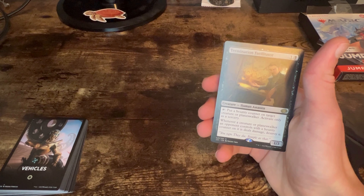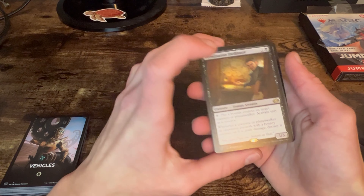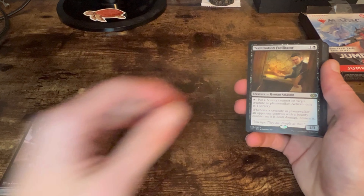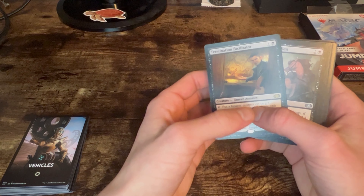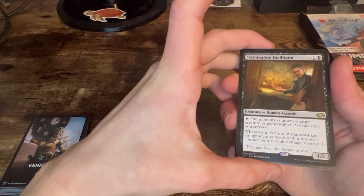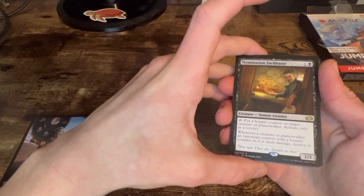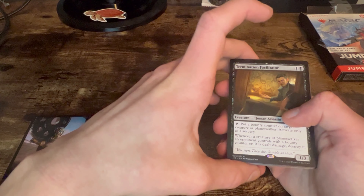In the black pack we do not get a mythic. I don't know if each pack contains the same cards or if the cards are just thematic to the pack. We only get one rare: Termination Facilitator, a human assassin two-drop one-three — tap to put a bounty counter on target creature.